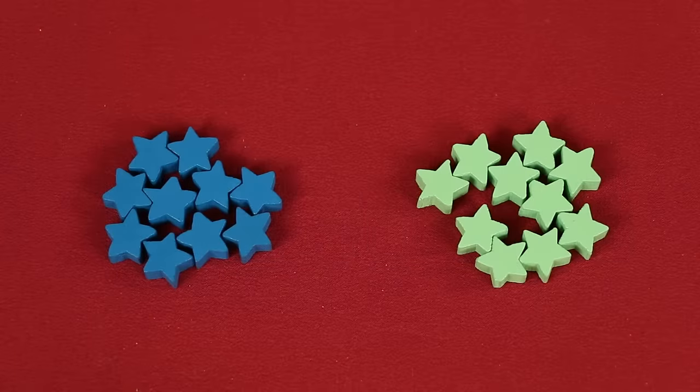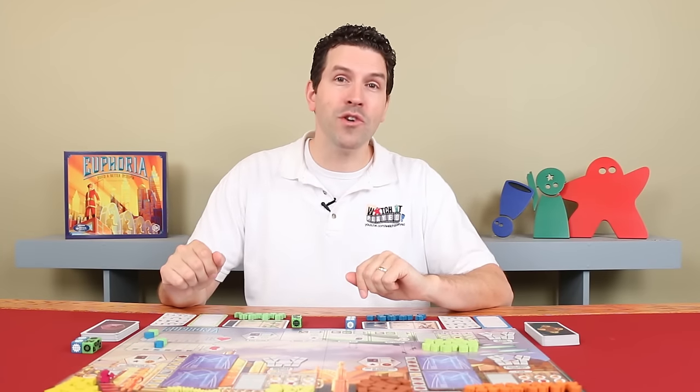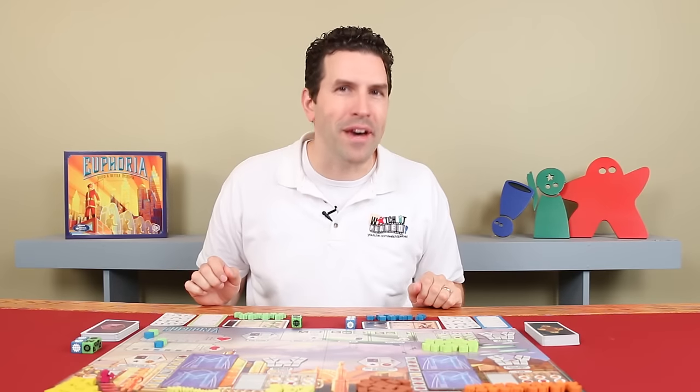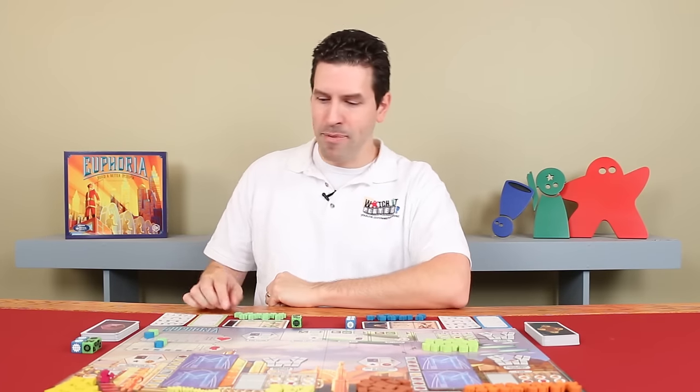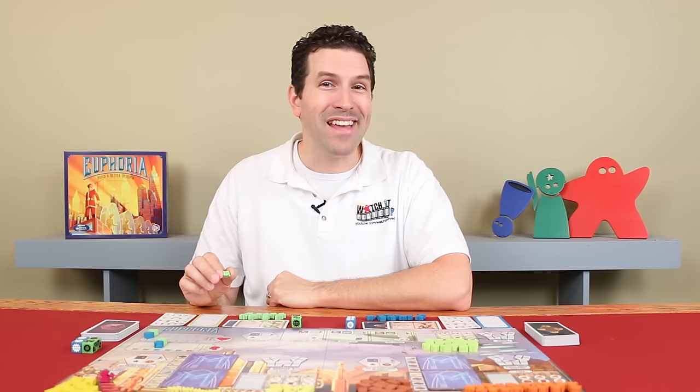Finally each player collects the 10 star-shaped authority tokens in their color and that's the setup. In Euphoria you'll be working to exert your influence over this dystopia, rising in authority by placing your stars on the board. Place all 10 and you win.